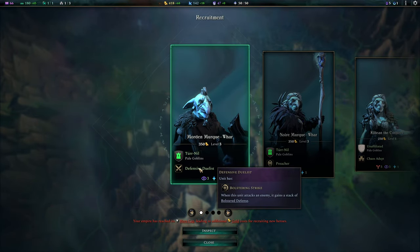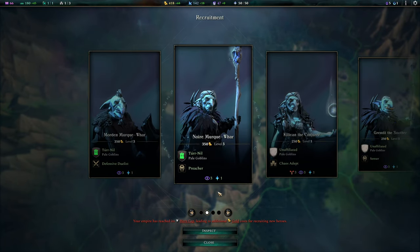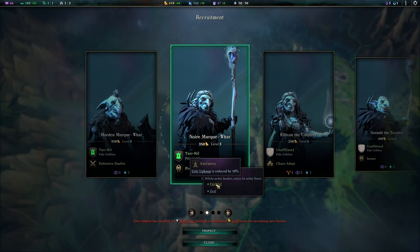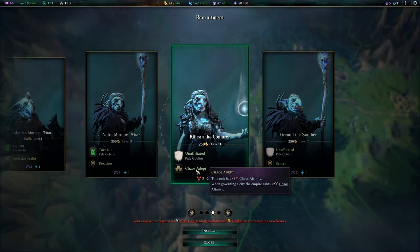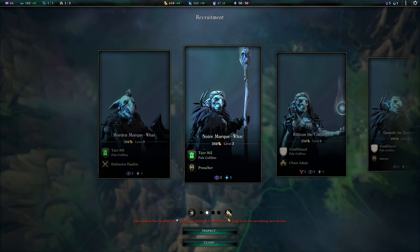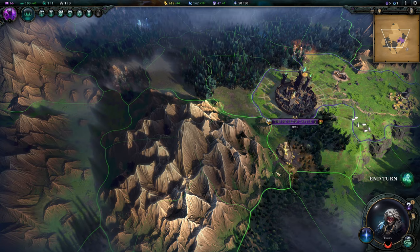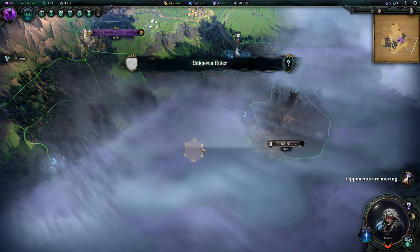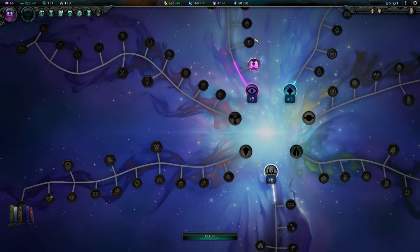There's a hero available: when this unit attacks an enemy it gains a stack of bolstered defense — I like this guy. And there's a Preacher — units in the army get Faithful and Zeal. A Chaos Adept — when governing a city we get chaos affinity, and there's great stuff in the chaos tree. And a Censor too. I like Killian as a frontliner. It might have to be Killian because Morden will probably disappear once we destroy their city. We could hire them before that — then I don't think they care. Having imperium to buy stuff on three paths is going to be tough, but chaos affinity would be nice.